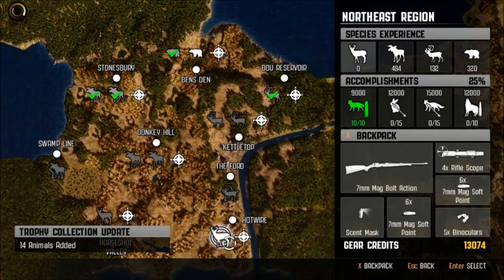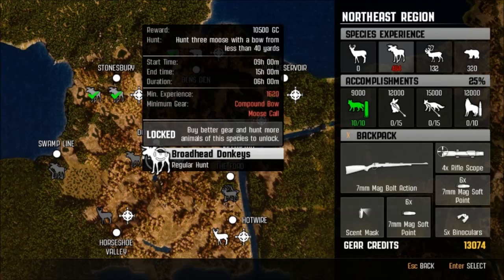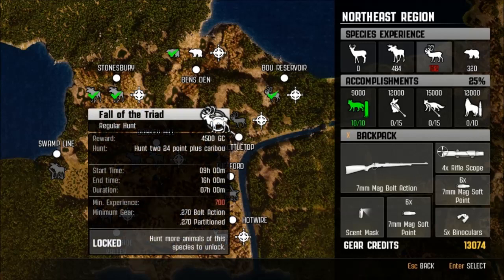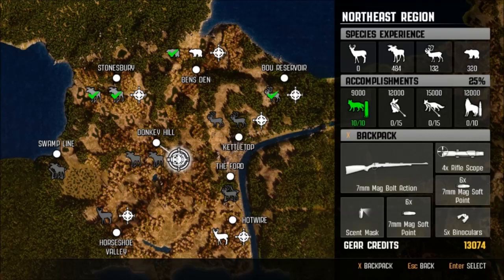Now the game wants us to hunt four white-tailed deer with a rifle from less than 60 yards — that one's going to be very, very rough. We are needing moose points and caribou points in order to be able to do some of these hunts. Looks like we're going to be coming up on a compound bow hunt as well before too long.